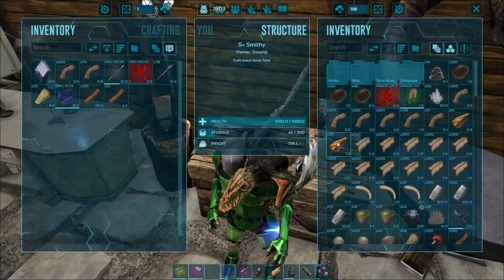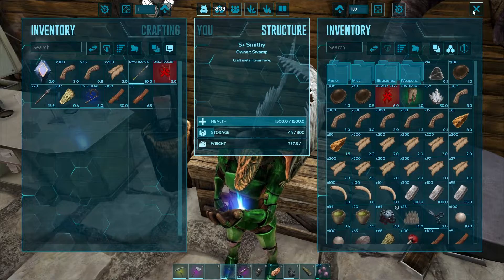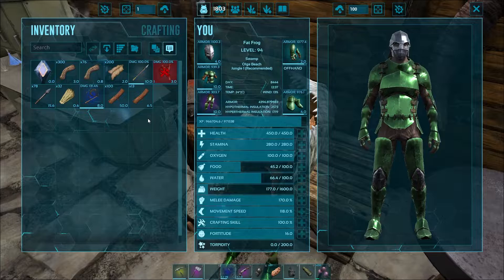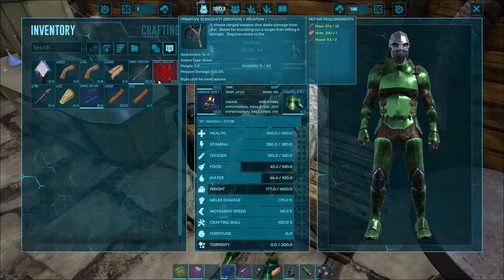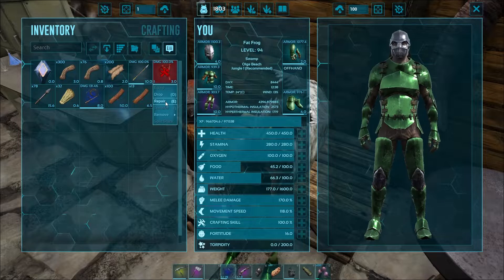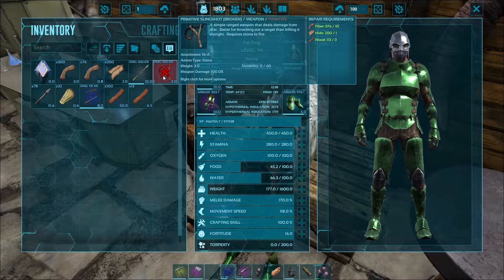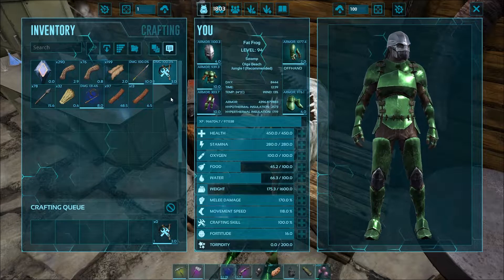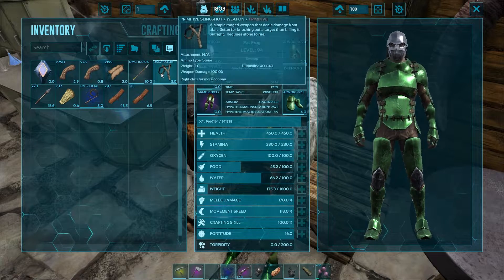In this case we're gonna need 10 fiber, 1 hide, and 3 wood. I don't have any hide on me so let's grab some out of the smithy. We'll show you how to do that too since it's pretty much the same. We just go ahead and hit repair, or we could select it and hit E — we're on PC of course — and then it's gonna repair and we're good to go.